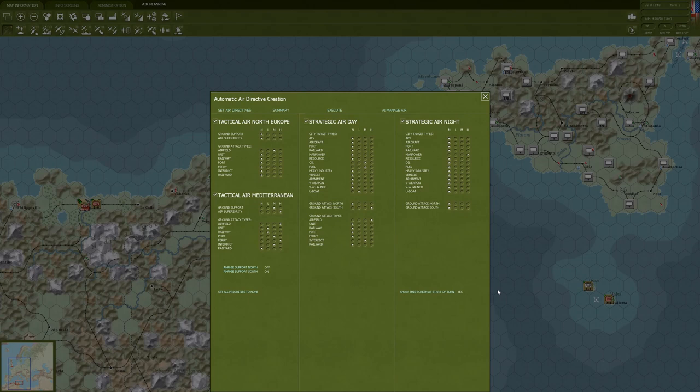They improved a lot upon the air war in War in the West. I think the developers did a really good job with how they approach air planning — it's very relevant for the Western theater. On many turns, we'll arguably spend more time in the air planning phase than in the ground movement phase. Compare that to War in the East — because of the size of that theater, it's the exact opposite. There you're 100% more devoted to the ground campaign. Here, we're going to spend probably a lot more time on the air.